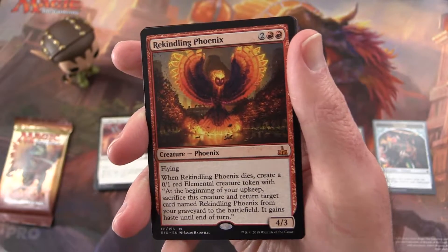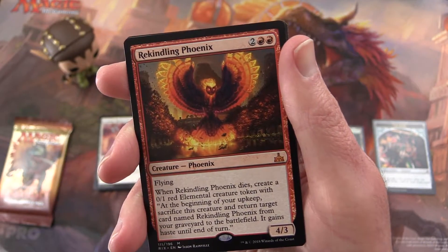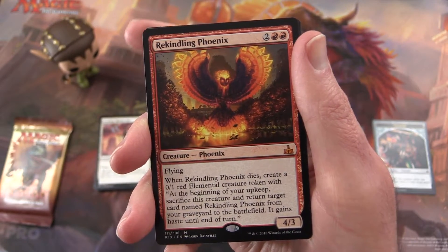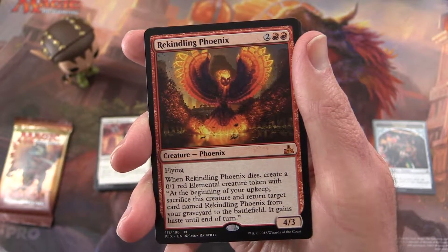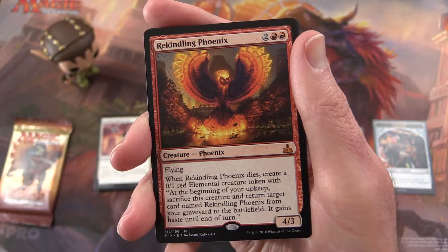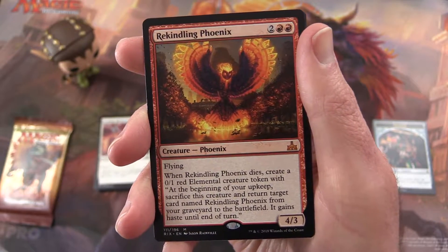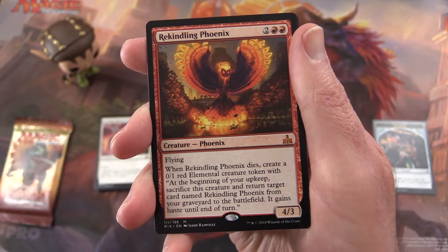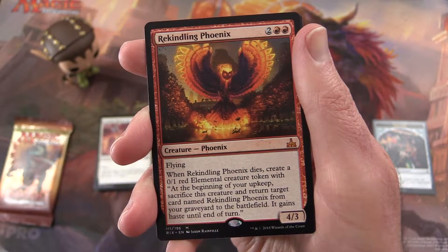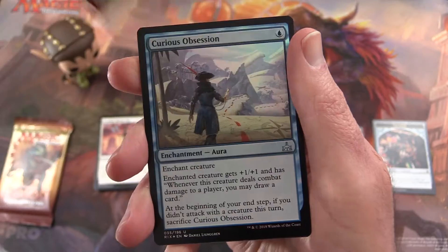So if you're not familiar with Rekindling Phoenix, it's getting really popular in mono red decks. It's a Phoenix creature, 4/3 for 4 mana with flying. When it dies, you create a 0/1 red elemental creature token with: at the beginning of your upkeep, sacrifice this creature and return target card named Rekindling Phoenix from your graveyard to the battlefield with haste until end of turn. So this guy just keeps coming back. There was one game I played where the token was on the battlefield and my opponent pinged it with a Walking Ballista, killing the token so the Phoenix didn't come back.